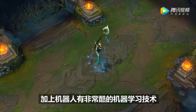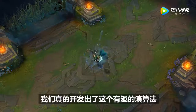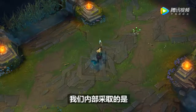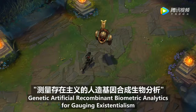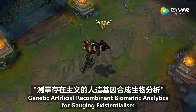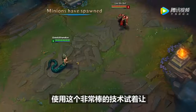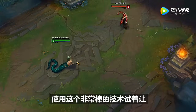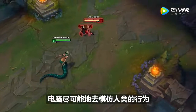It was a really cool process coupling the androids with the really cool machine learning techniques. We actually developed an interesting algorithm — we dubbed it internally the Genetic Artificial Recombinant Biometric Analytics for Gauging Existentialism — using this pretty cool technique to try to get the bots to be as human-like and mimic as much human behavior as possible.